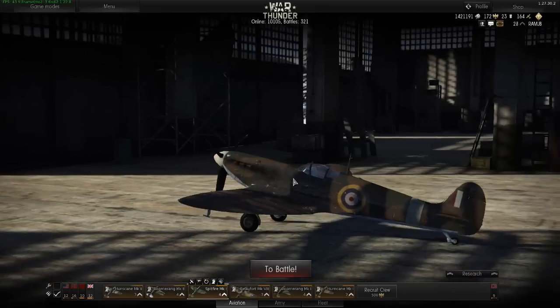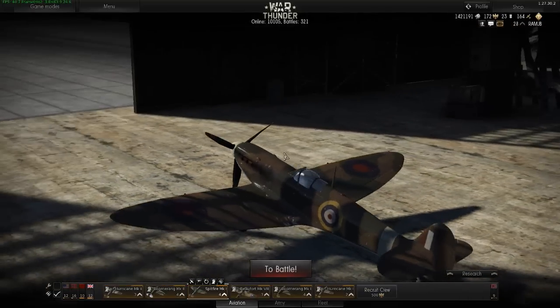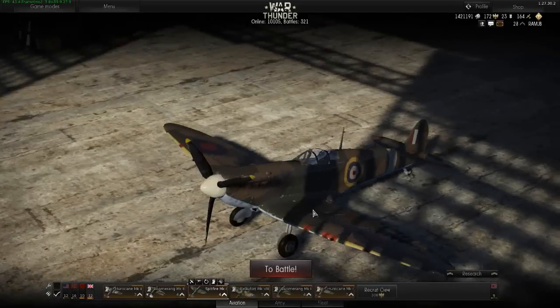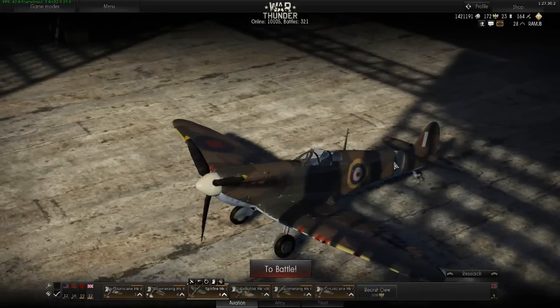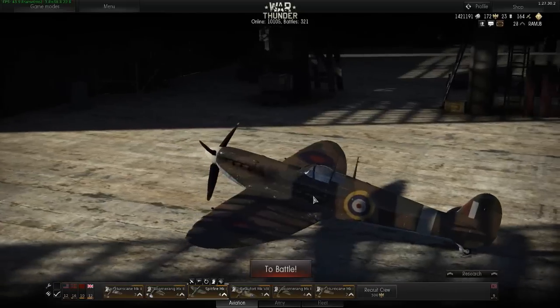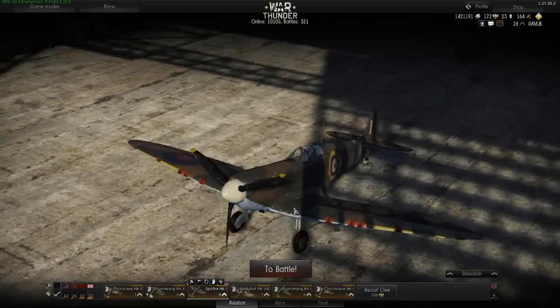It has an average repair cost of 1656 lions, which is a little bit steep for a level 4, but the plane really is worth it. This is a very nice all-around fighter — a very good accelerator and climber, a good energy fighter, and also a decent turn fighter. It basically outturns anything that's not Japanese at level 5 and beyond, and anything it doesn't outturn it can outaccelerate and outclimb.